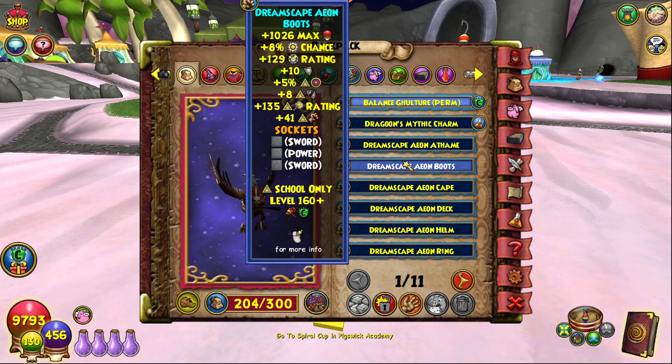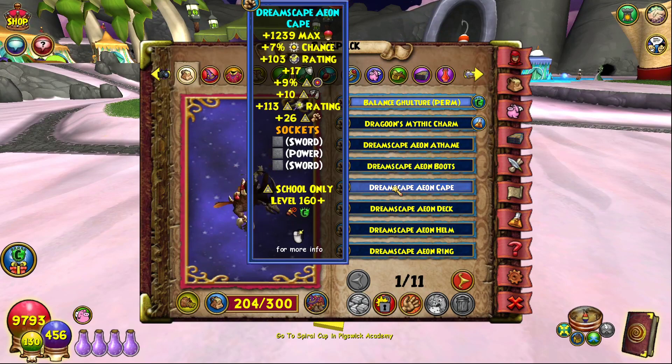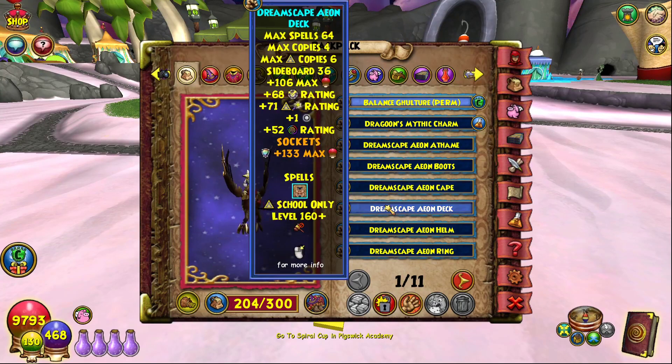The Aeon boots don't have anything socketed yet — we'll probably add something there in the future. They have decent stats: good resistance, pierce, and crit damage. The Aeon cape is similar but with more health, more block, more resistance, 10 pierce extra, 9 accuracy, 113 crit, and 26 damage.